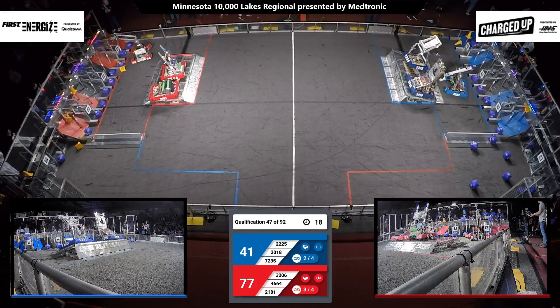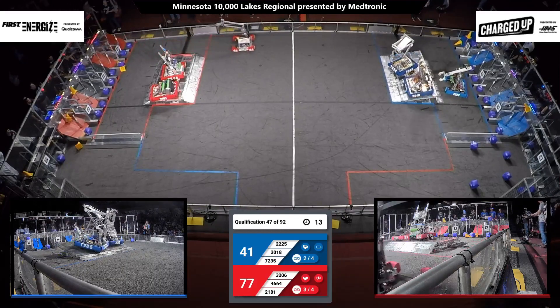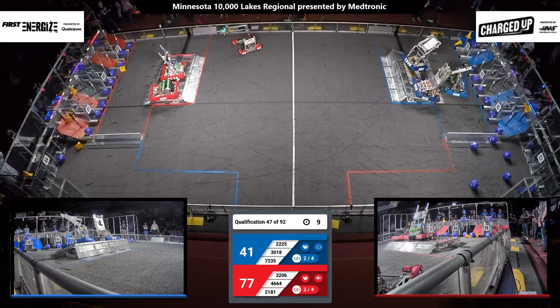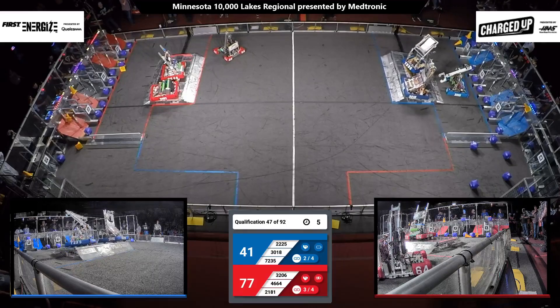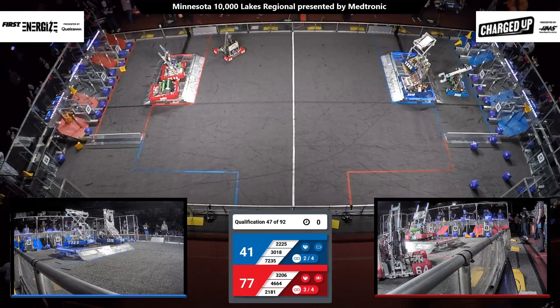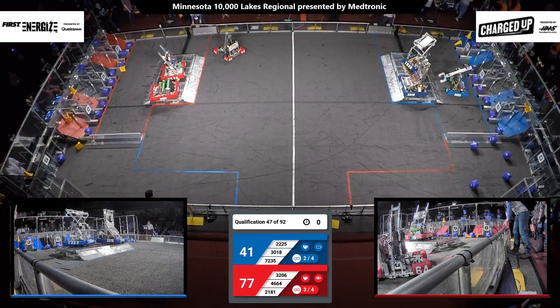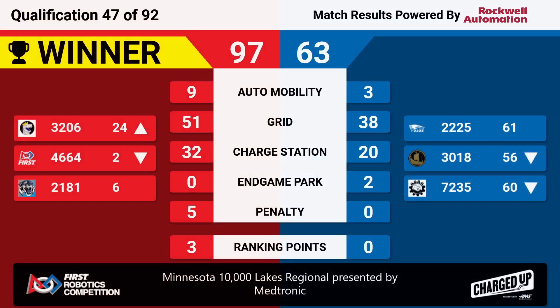Two blue alliance robots — maybe trying to get three — are on that charge station. Two for the red alliance as well. 10 seconds left to go. Blue alliance robots teetering back and forth, trying to get it level and engaged. Red alliance has done so. One second left — can they do it? Both the blue and red alliance end with two robots apiece docked and engaged, with a score of 97 points over the blue alliance's 63 points.